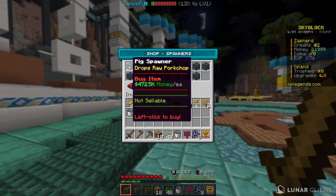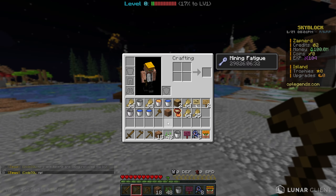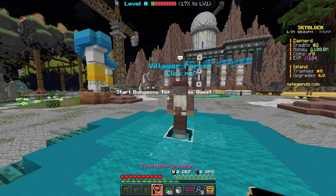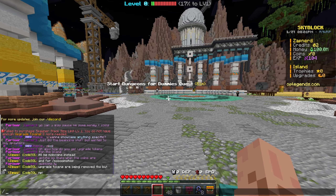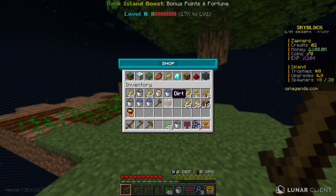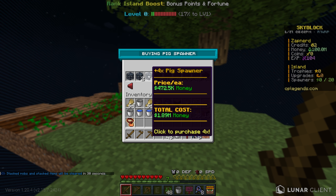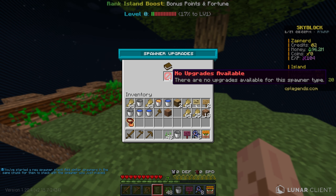What the quest was telling me is that I should save up money to buy a pig spawner. I was actually given over 100 million money just to quickly show you all this. I got a friendship bracelet given to me by Villager Sam — I think that's the quest NPC. I'm going to buy like eight pig spawners. There are actually spawner upgrades available too.